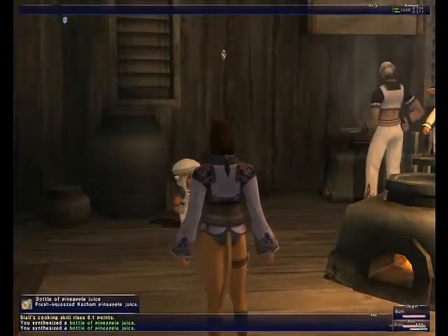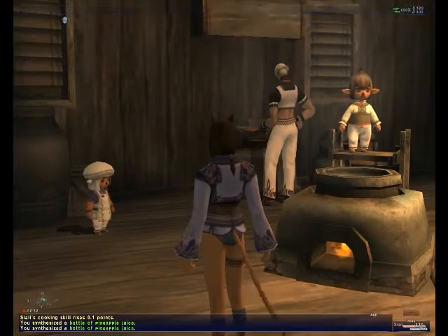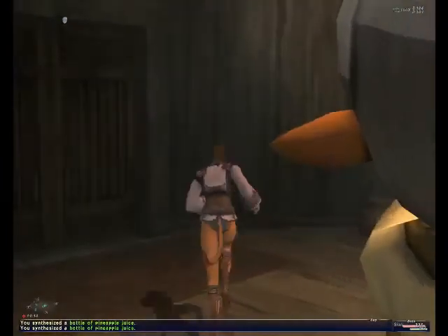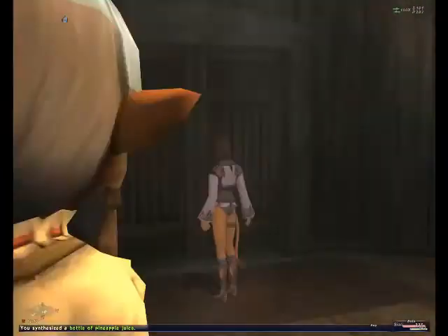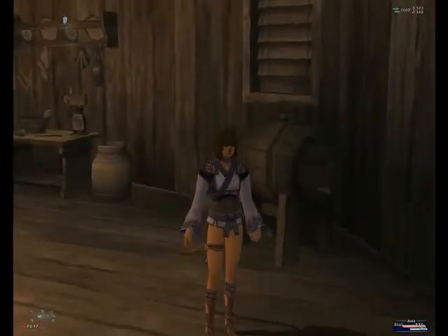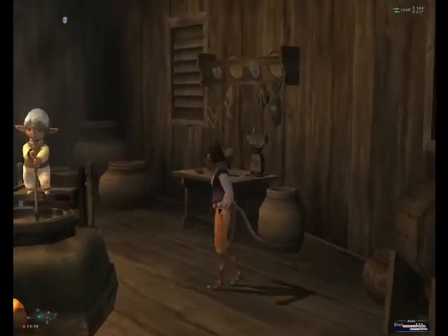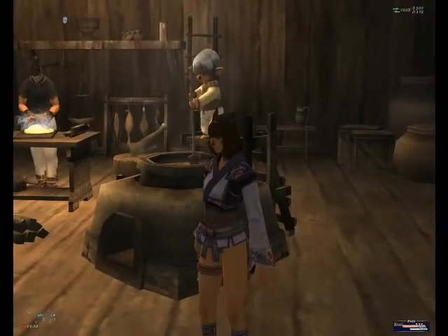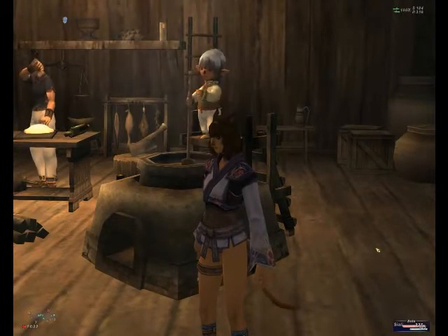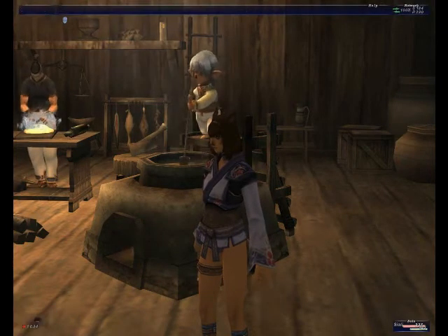Once you achieve the rank of novice, you can go to a guild NPC who sells you different items. You can get a chef hat, a chef shirt, pants and stuff like that — and they will help you in crafting. The higher in rank you go, the more of that outfit you'll be able to get.